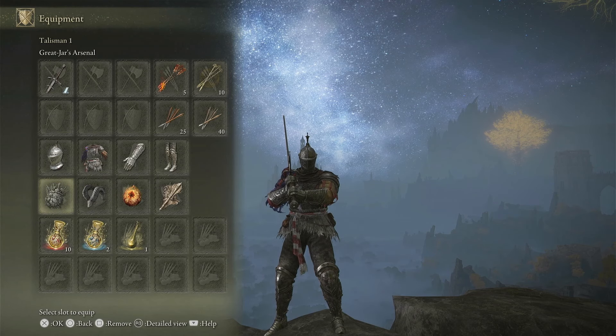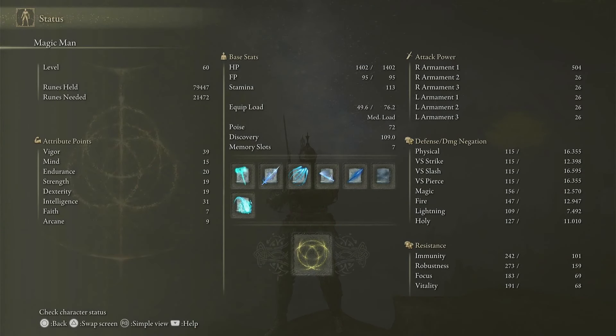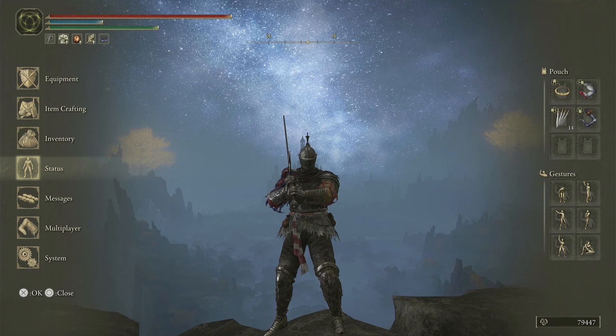We've got our Great Charge Arsenal in order to carry everything we have. Stat-wise, it's a pretty simple build. At level 60, we're really just going to pump Vigor and our main stat. Because we have a Source Seal, we didn't really have to pump anything into Strength or Dex — it's all going to go into Intelligence. So we have 39 Vigor, 15 Mind, 20 Endurance, 19 Strength, 19 Dex, and 31 Intelligence. Remember, that is with the Source Seal on, so we have five levels on Vigor, Endurance, Strength, and Dex. Overall, it's a pretty simple build but it's a really fun one.